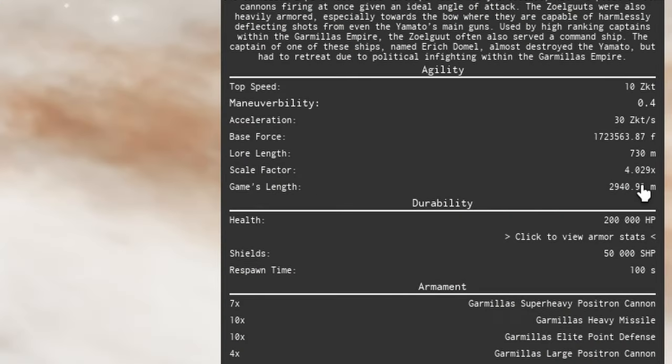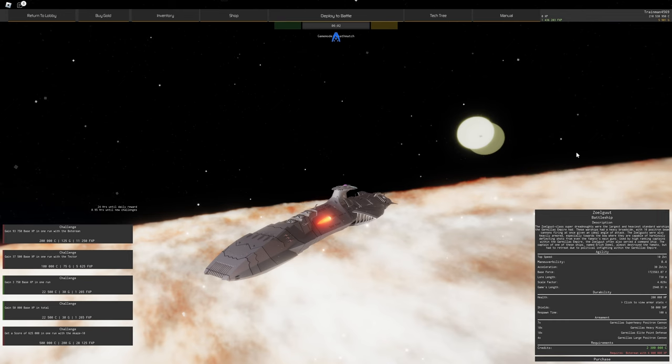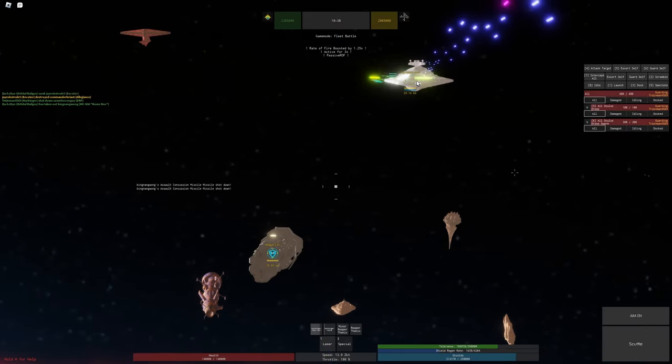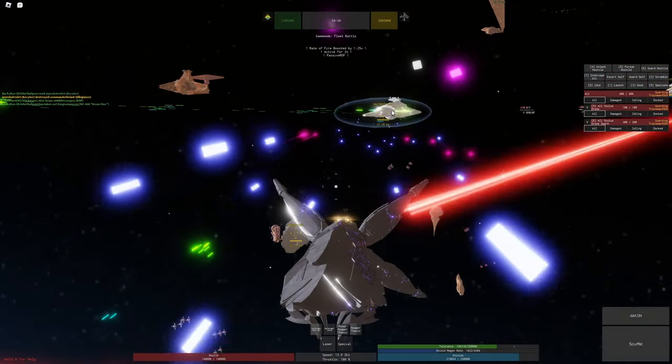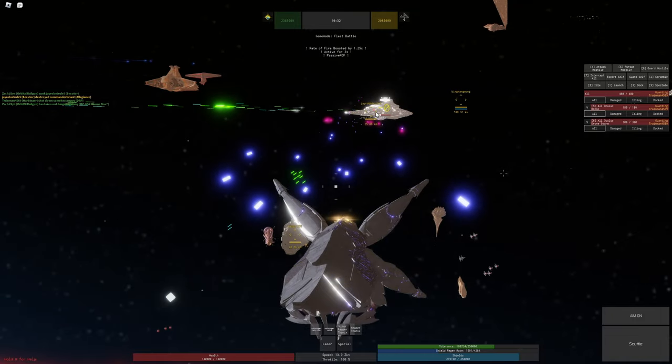The game length stat tells you how big the ship is in-game — basically how big a target you are. Smaller is better because then it's harder to hit you. It's good to know if you want to develop a strategy for playing your ship.